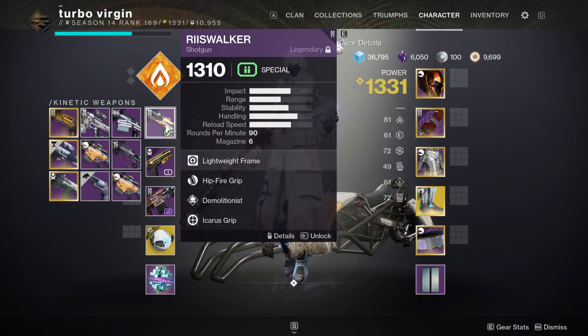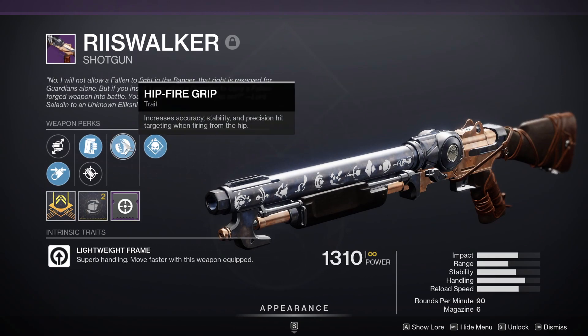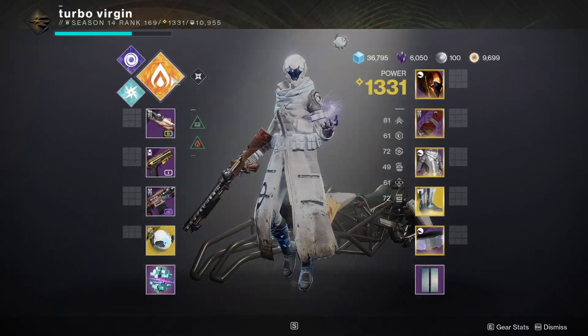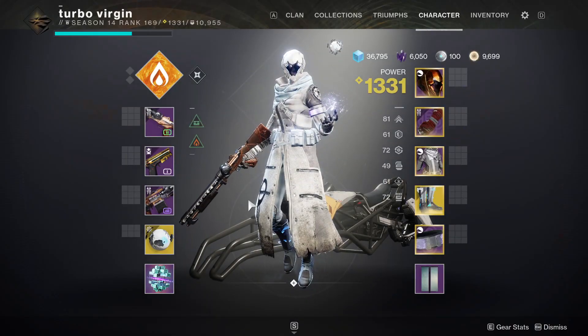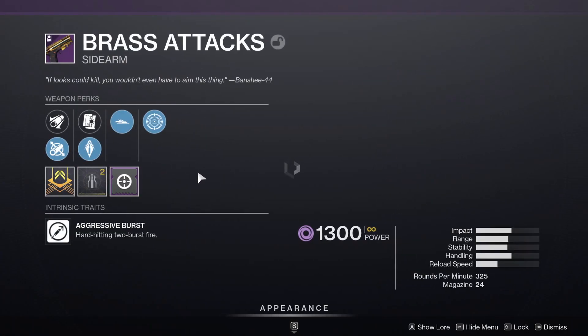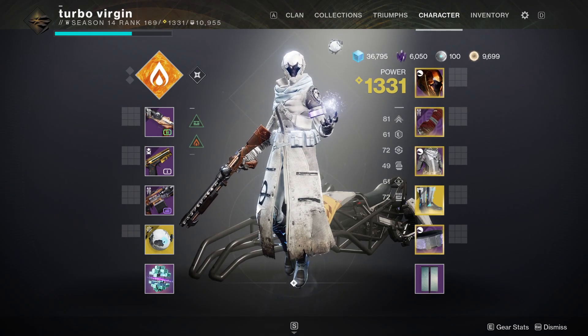I'm going to use this thing kind of like a hand cannon. I'm going to pair it with my Reese Walker. My Reese Walker isn't a god roll by any means, but it's good enough. And of course, I'll be tryharding with Transversive Steps and Top Tree Dawnblade. I'm going to try to use it like a hand cannon and see if I can do good with it, because I was using this thing in a private match doing some customs with friends, and this thing melts people. It's not even funny. With that being said, I hope you guys enjoy the video, and let's get into it.